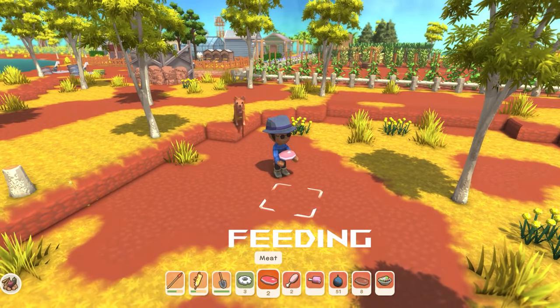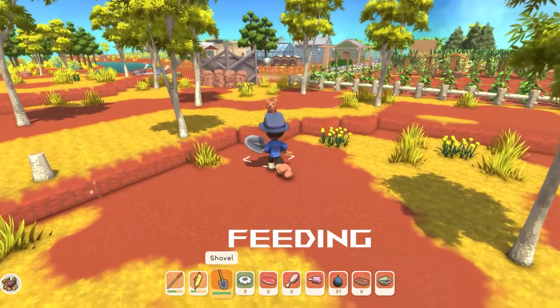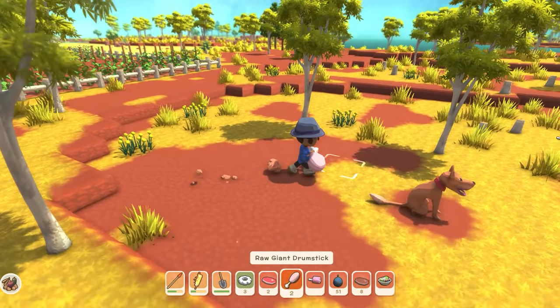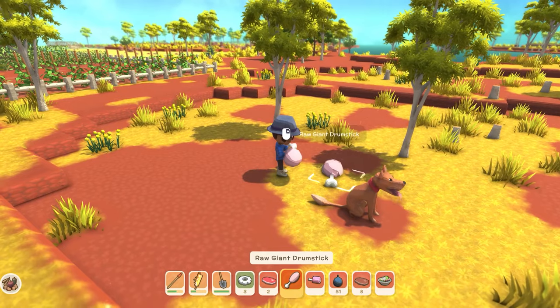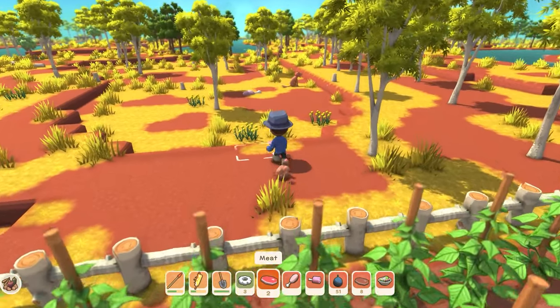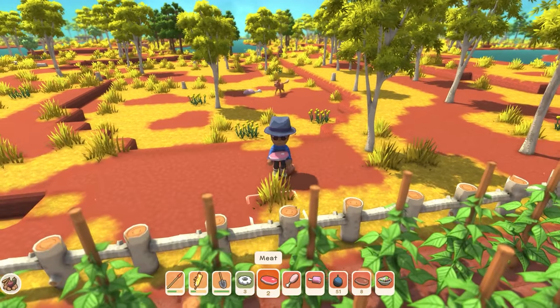Feeding is a little hit and miss at the moment. I've placed food right in front of them and they've eaten it, but I've placed prime meat and large drumsticks around the area and they haven't touched it at all. We haven't quite worked out what's good for them, but placing it directly in front of them sometimes works.